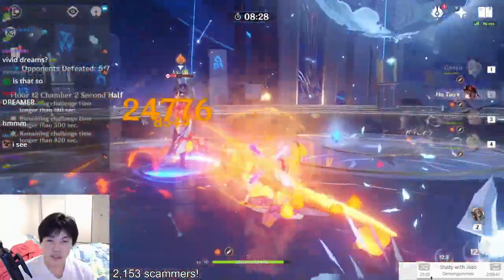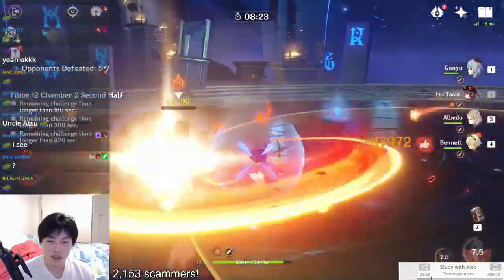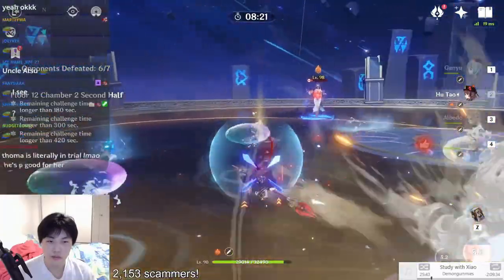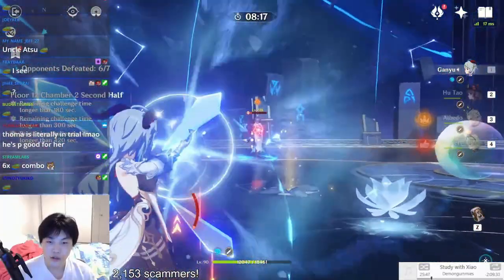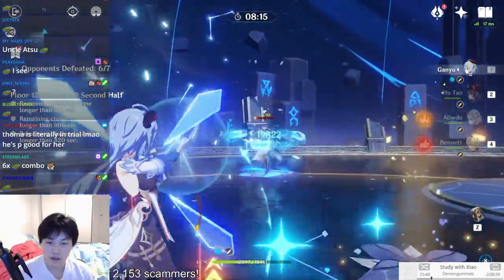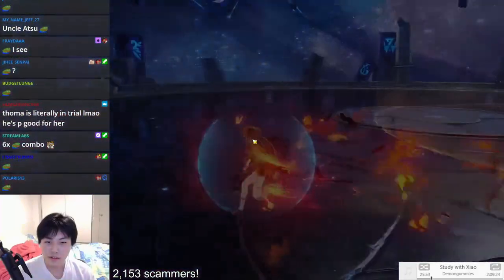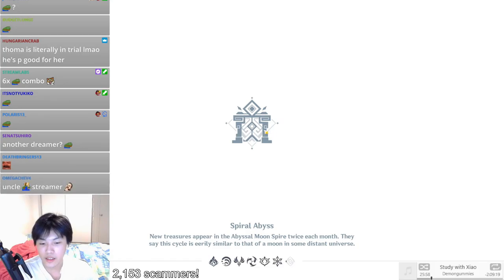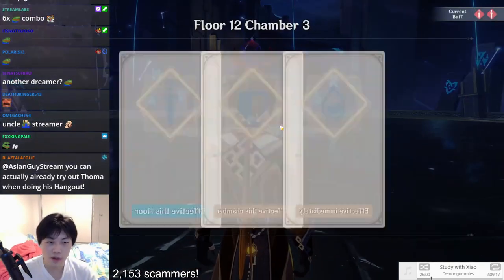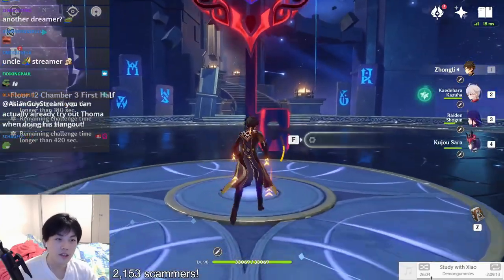Even still, Hu Tao does 186k with her melt damage at level 6 talent ult — not bad at all. Next floor — these floors are way way easier than my last Spiral Abyss. I feel like they heavily nerfed this. Is that a good or bad thing? It's obviously good for people who are struggling.